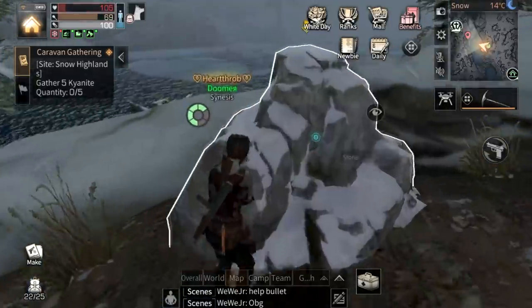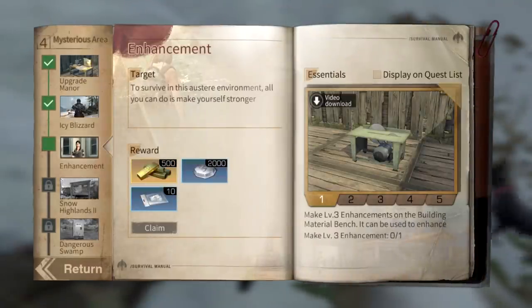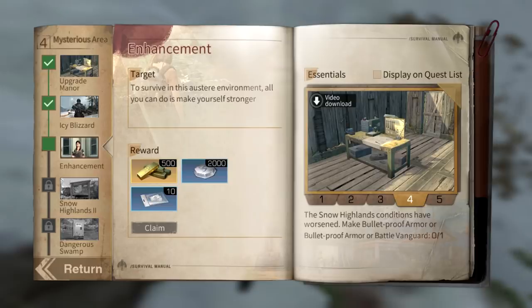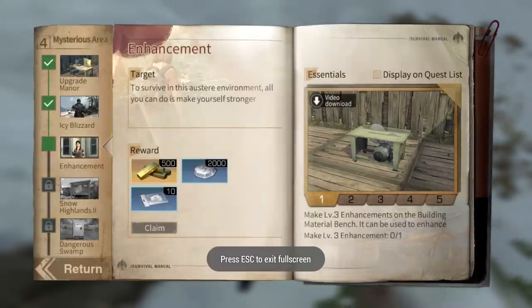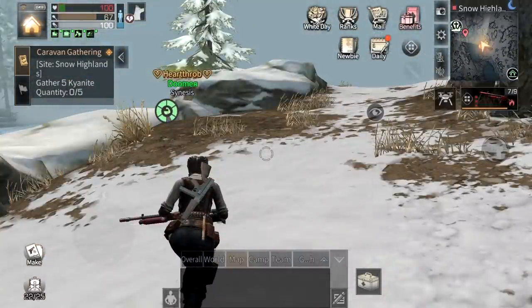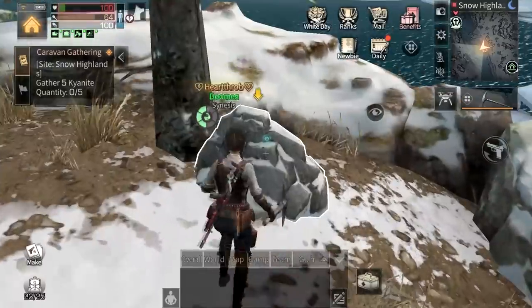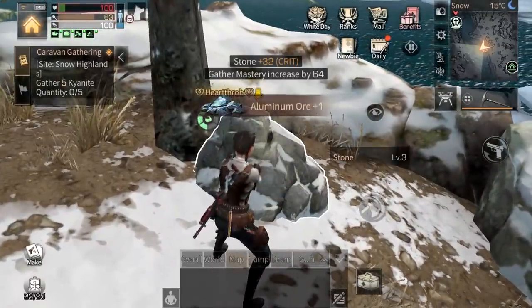All we need now is kyanite. Let's get mining — we need five kyanites and I'm dying of cold. We also need to start working on the newbie guide but I can't make the bulletproof armor or battle vanguard — bulletproof armor is so bad so I can't complete that task. The worst thing is when I can't exit the book — basically you just have to restart your game to fix that. Okay, that fixed it. Now I just need to find rocks and get five kyanite — this is the worst task ever.